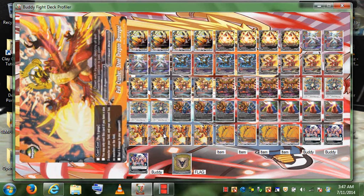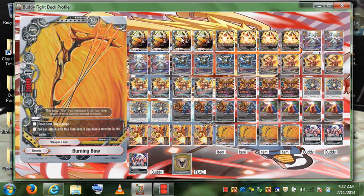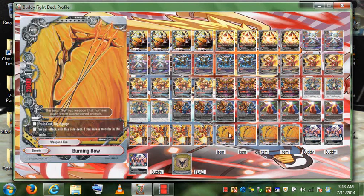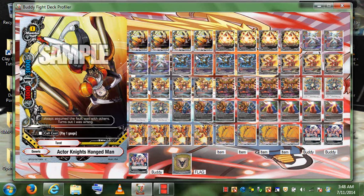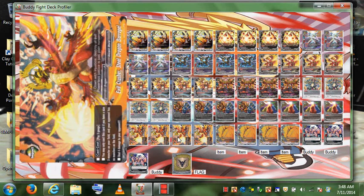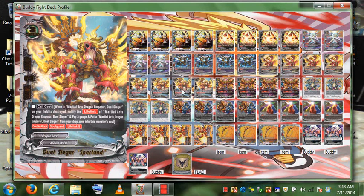You don't even need two Hangmans — you can have one Hangman and one Burning Bow, because it can attack even if you have a monster in the center. Dual Seeker in the center does one crit — that's one, two — and then Dual Seeker Martial Arts deals four damage by himself, so that's six damage. Then you impact for four, and that's ten damage total — that's an OTK.